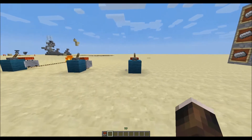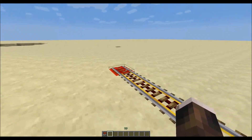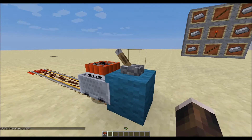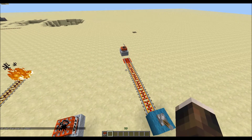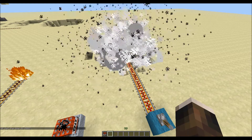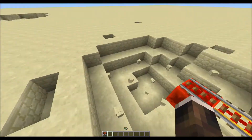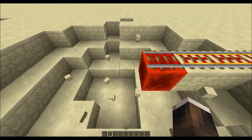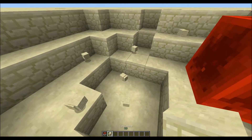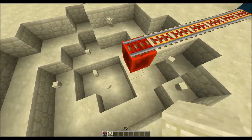So to start, I have the basic setup over here. Minecart with TNT and the activator rail will prime it and make it explode. Let's just watch it quickly. A few things you notice: the crater is much bigger than normal TNT. I think it also has something to do with the momentum the minecart has. I will show that in a second.